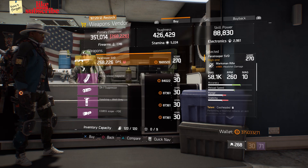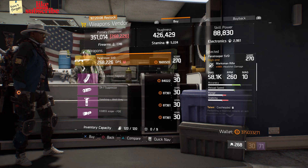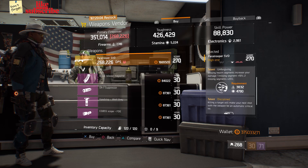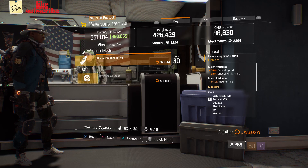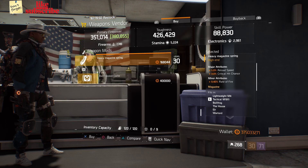For our next gear items, head over to the Grindhouse. The weapons vendor has a Paratrooper SVD with a gear score of 270, it has 170 headshot damage, and the talents are Cool Headed, Unforgiving, and Disciplined. Also here we got a Heavy Magazine Spring with five percent reload speed, three percent crit chance, and 9.40 rate of fire.